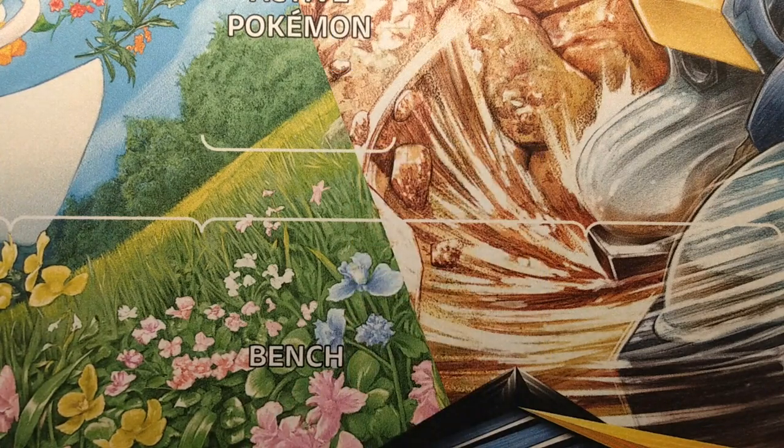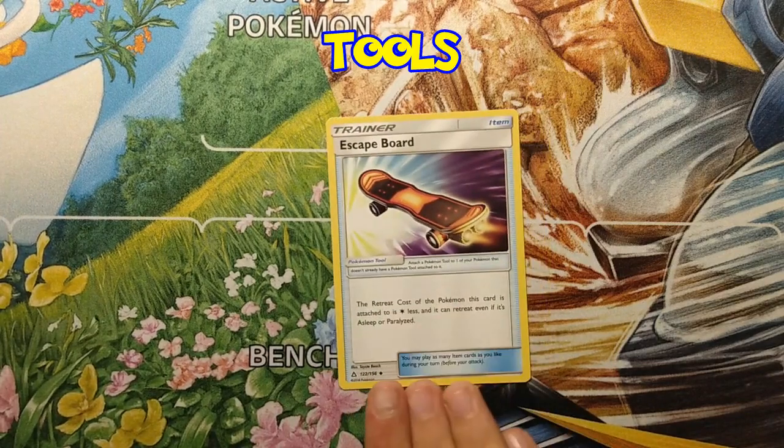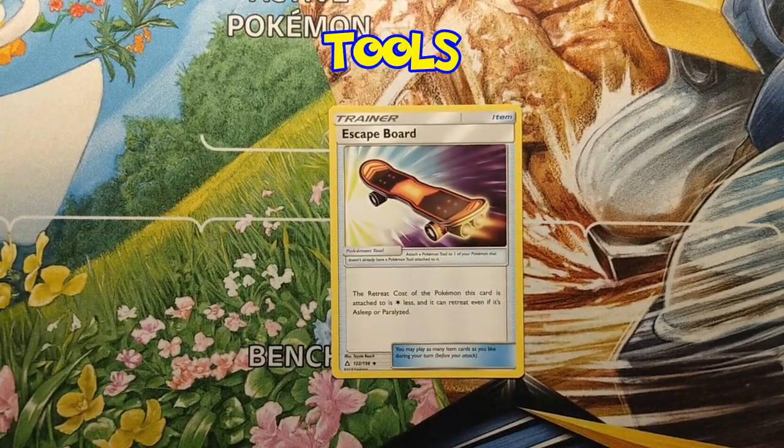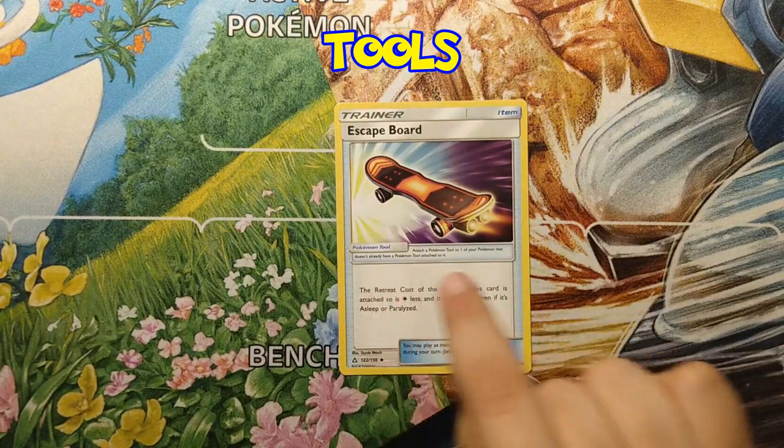Let's head on to another type of item — tool cards. You can only have one tool card attached onto a Pokémon unless said otherwise, because there are certain Pokémon that say you can have more than one. This is Escape Board. Up here it says 'item,' but down here how you can tell it's a tool card is it says 'Pokémon Tool.'